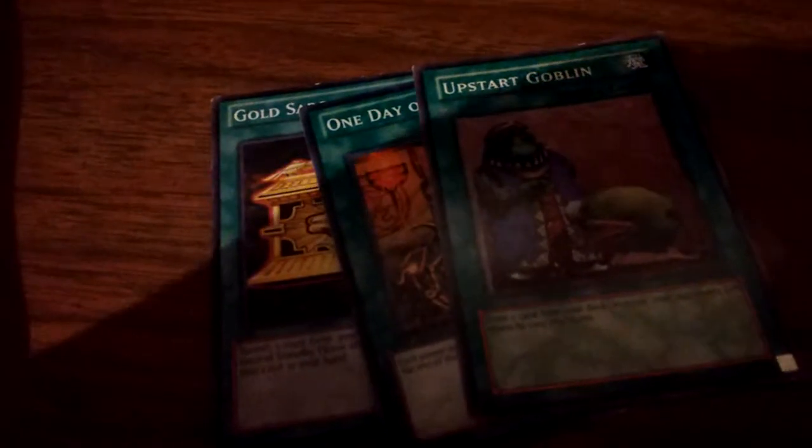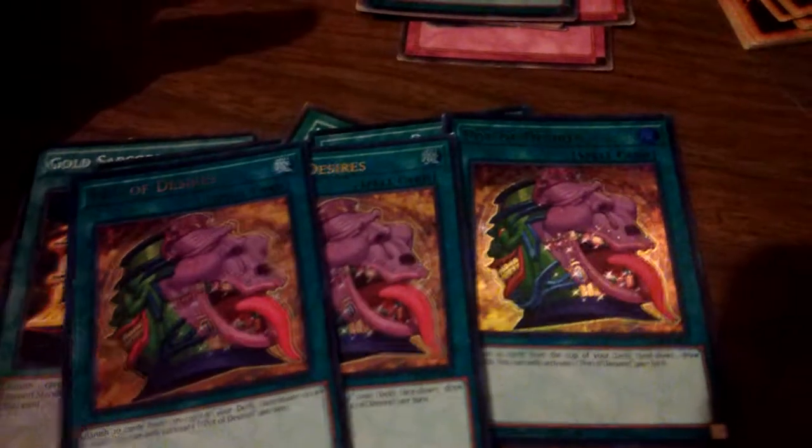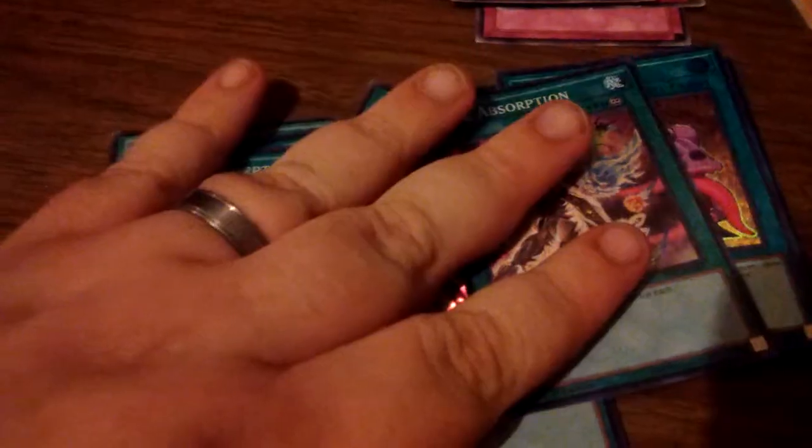Our spell lineup is Gold Sarcophagus of course, one Day of Peace for stall, Upstart Goblin for draw power — you want to get into those combo pieces. Double Allure of Darkness because we do have some Darks. Triple Pot of Desires — best card ever made for the deck — you banish ten cards and draw two. But the MVP of the deck is Triple Soul Absorption. I love this card. Whenever a card's banished, you gain 500 life points.